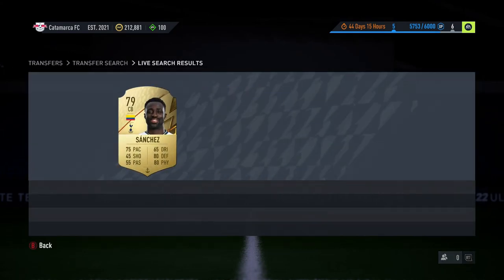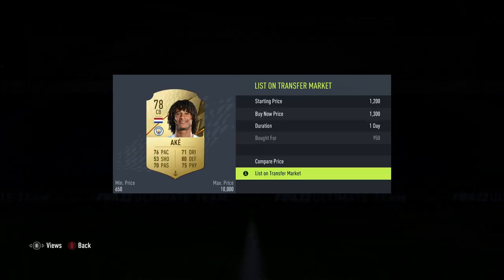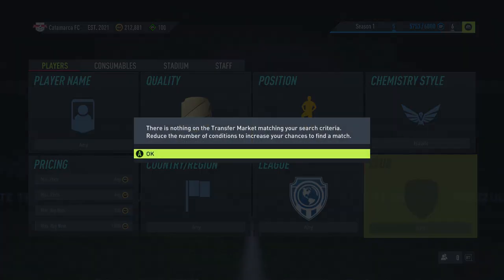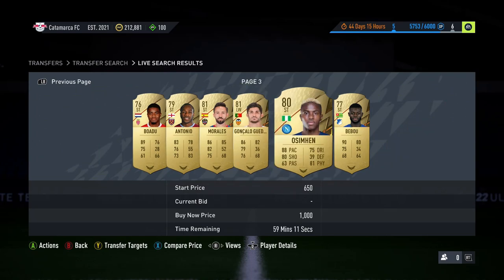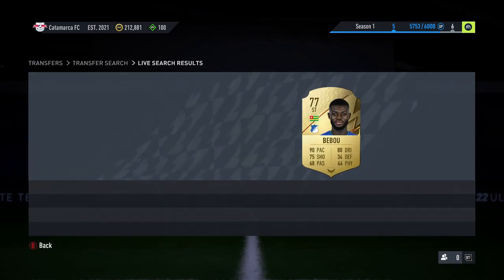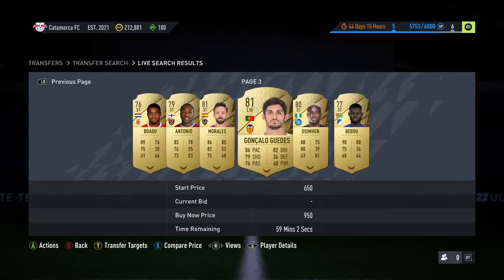That'll sell on for about 1.3k — keep doing that over and over again and lots of deals do come up. We're going to move on to the final filter, which is a similar story. We're going to use Hunter and Hawk this time, set it to forward. There's loads again, but you want to try and pick out ones that are different — look for players with different styles, don't just go for the same ones like Ushermans, Antonios, or Boateng.